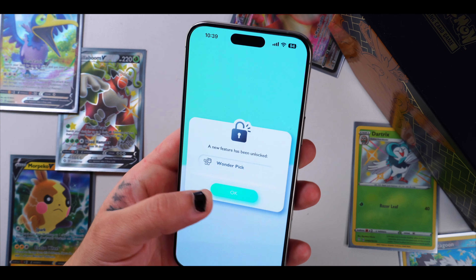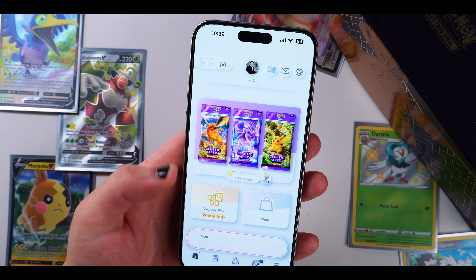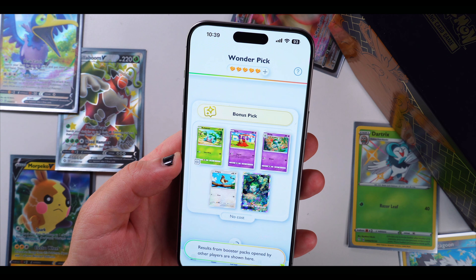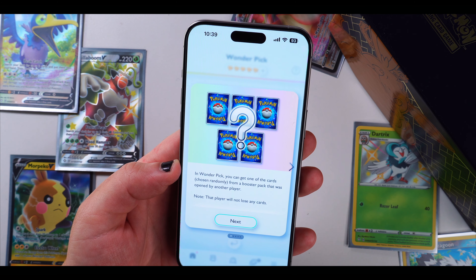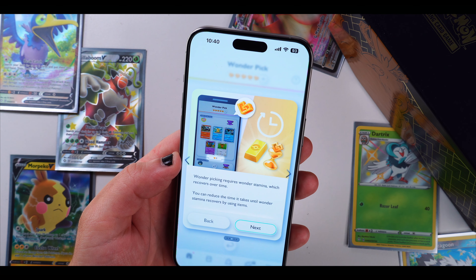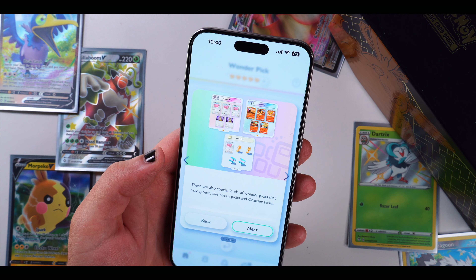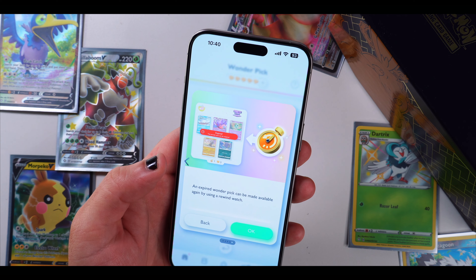A new feature has been unlocked — Wonder Pick! You leveled up from Level 1 to Level 2 by opening packs and gaining player XP. Results from booster packs opened by other players are shown here. In Wonder Pick, you can get one card chosen randomly from a pack opened by another player — that player won't lose any cards. Wonder Picks are updated at regular intervals, and booster packs opened by your friends may also appear. Wonder picking requires Wonder Stamina, which recovers over time. There are also special kinds like bonus picks and Chansey picks, and an expired Wonder Pick can be made available again using a Rewind Watch.